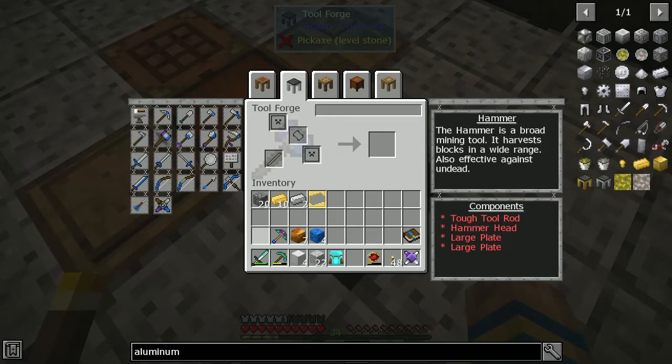Hello and welcome to In Harms Way Plays Feed the Beast Academy. Today we're going to make a hammer. What I'm looking at is the parts — it's going to take two large plates, one tough tool rod, and one hammerhead.